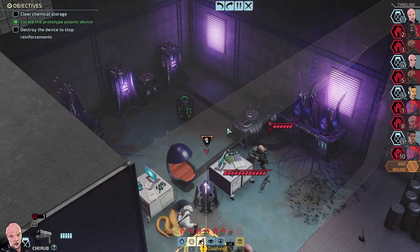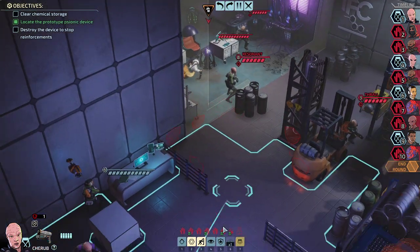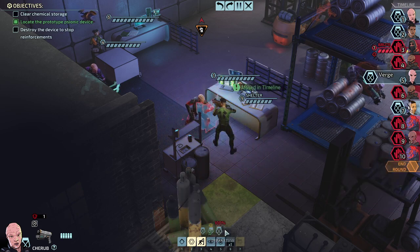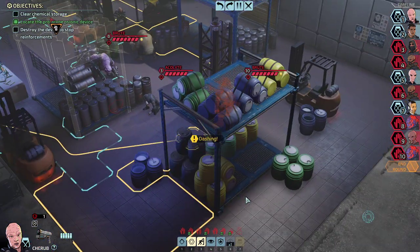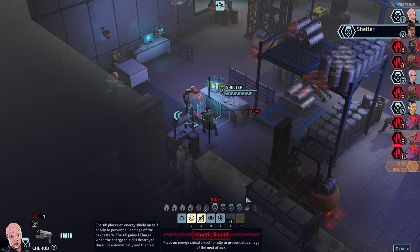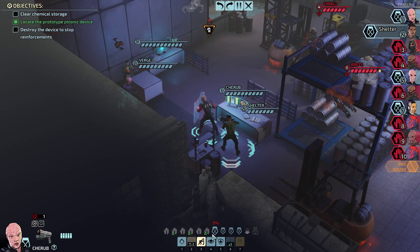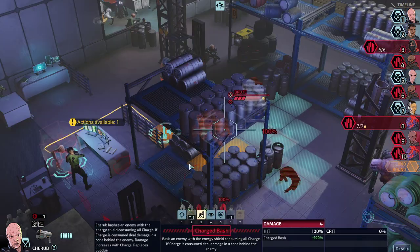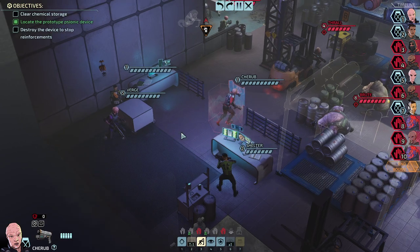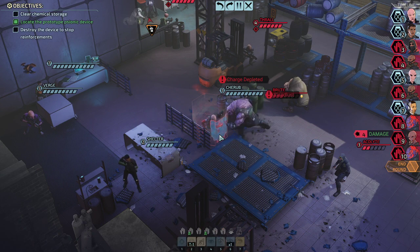Destroy the device to stop reinforcements. The perfect candidate for that job? Exactly — Shelter. Quick in, quick out. That's the right candidate. Cherub takes his kinetic shield himself. And let's take the brute as well as one of the Arcalytes. Good lord, that was good — love it.